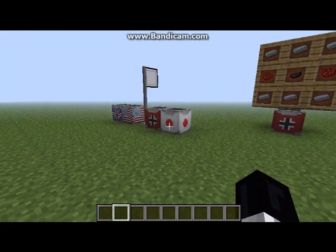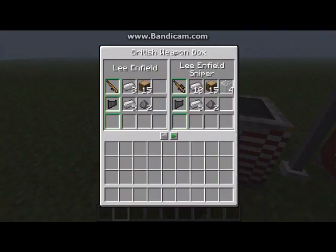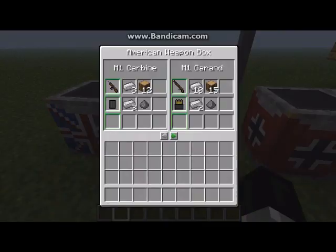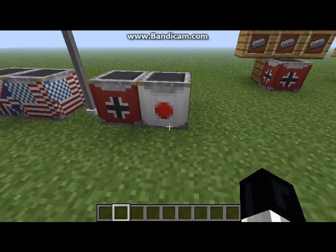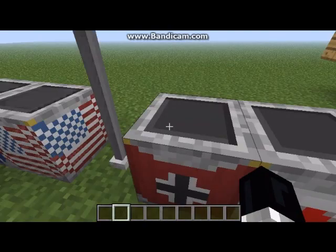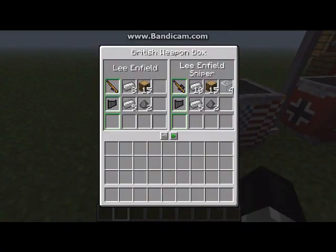So let's start with these thingies — these are weapon boxes. This is the British one, this is the American one, this is the German one, and this is the Japanese one. And this is just a flag, but here's what happens when you do that.